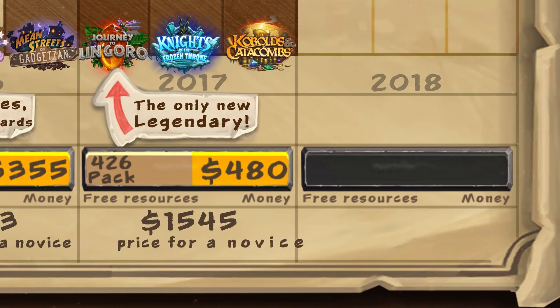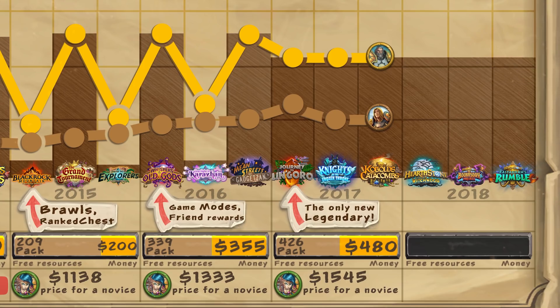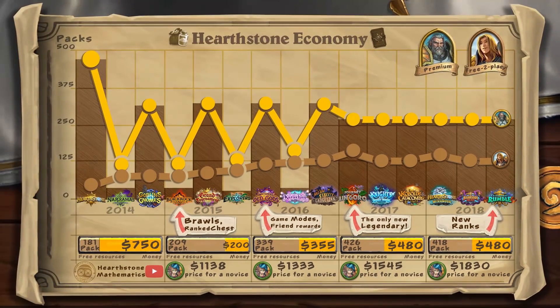A new player who began playing from the beginning of 2017 needed to spend about $1,545. Finally, we move to 2018. The developers maintained their economic course. There were changes in the quest system — we stopped receiving 40 gold quests. New ranks were created for new players, and for successfully reaching rank 25, they now receive 25 packs. Despite these innovations, for a new player the game became even more expensive once again. Players received resources equivalent to 418 packs — slightly lower than 2017 because less dust was received for Hall of Fame cards. A complete collection of cards in 2018 costs $480.